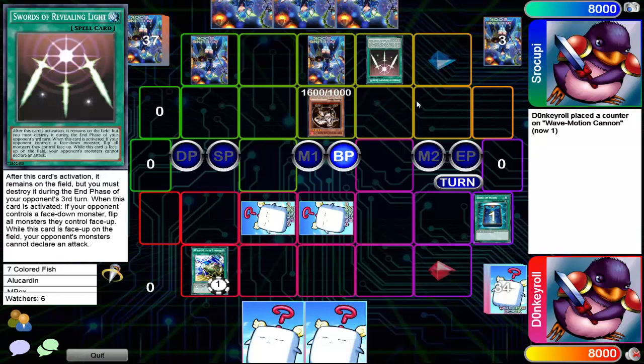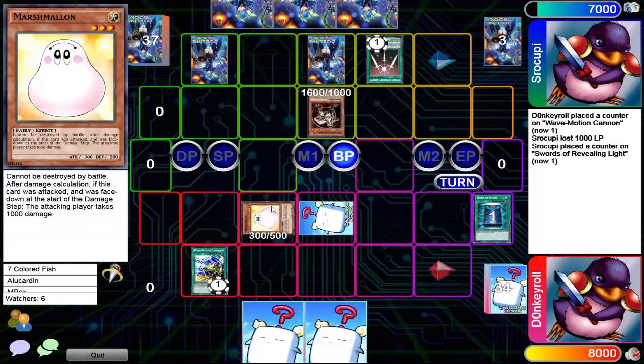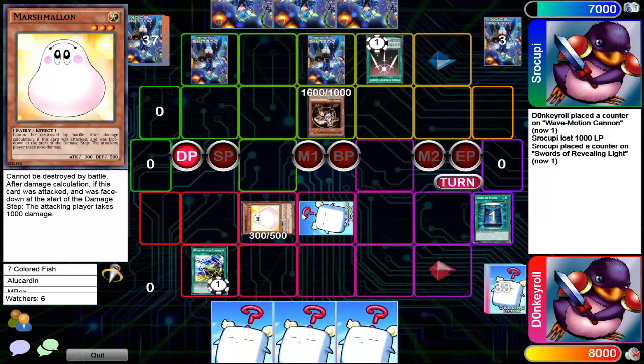Swords didn't really accomplish much. Book of Moon was played on the horse — the Black Flame Dragon level 4. I probably should attack that monster; I'm pretty sure that attack would have went through. I thought that only had 1500 defense. He's gonna attack the newly set monster and now you won't be able to get the Horus effect. That clutch marshmallow — gotta love good old marshmallow.